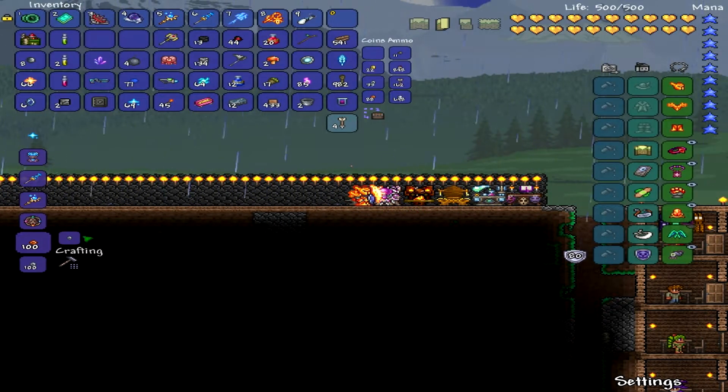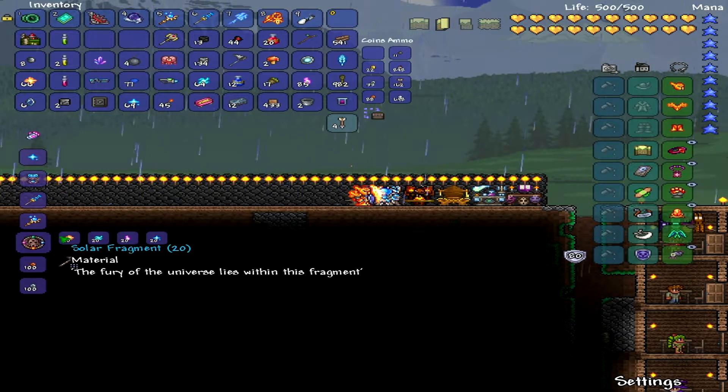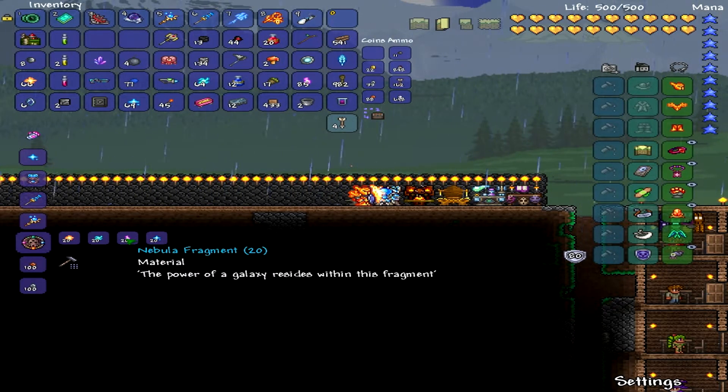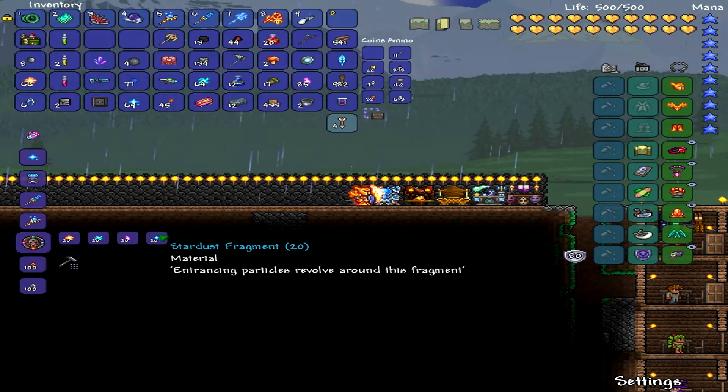And you just craft the Undependent Doom and it summons the dude right there. You need 20 Solar, 20 Vortex, 20 Nebula, and 20 Stardust Fragments.